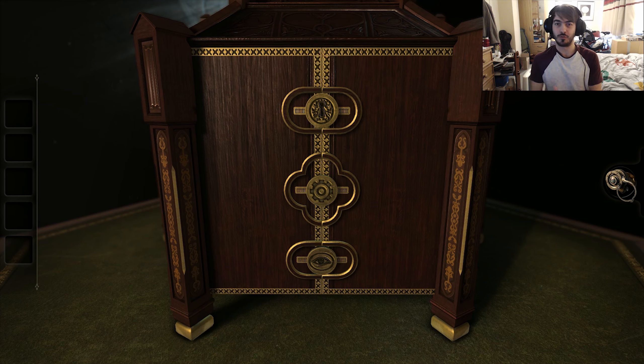Hello everyone, welcome to Alshon94, welcome back to the room Old Sins. This is episode number two. We've just completed our first room, this is now chapter two, and we have three seals in front of us. What we're going to do now is try and work out how to open up all three of these seals to move on to the next chapter. So without further ado, let's get into this.